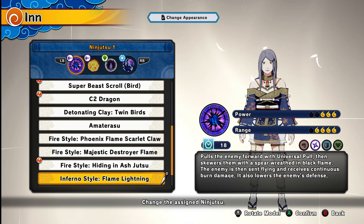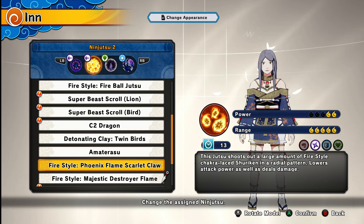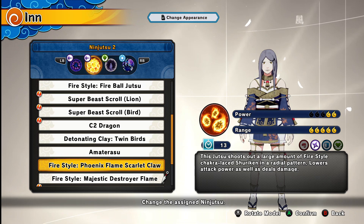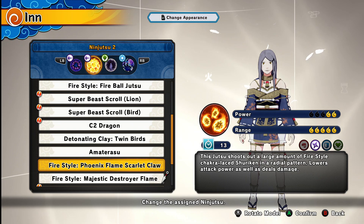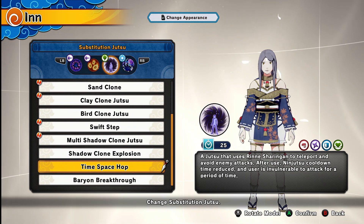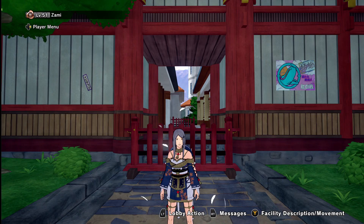When it comes to ninja tools — these are abilities. In Nikki she just uses a sword, but in this game she's actually going to have powers. What I think we're going to take is the Infernal Style Flame Lightning for our first ability. And then for the second ability, we're actually going to take Fire Style Phoenix Flame Scarlet Claw. It actually fits more of the ninja style, which Scarlet actually feels like — she feels like she seems to be a ninja. For Substitution Jutsu, I think we're going to take Time Space Hop. And then for our ultimate, we're actually just going to give her a Susanoo. So here's our Scarlet.